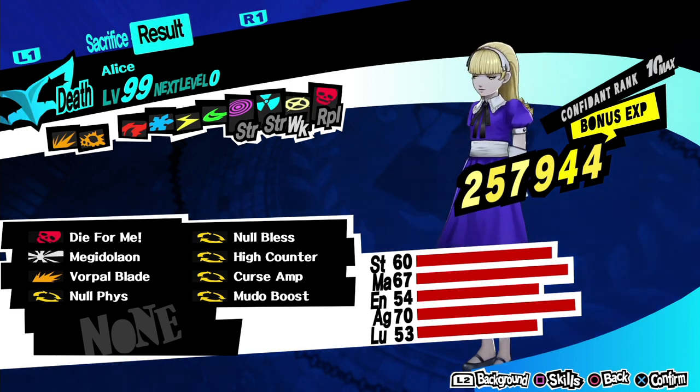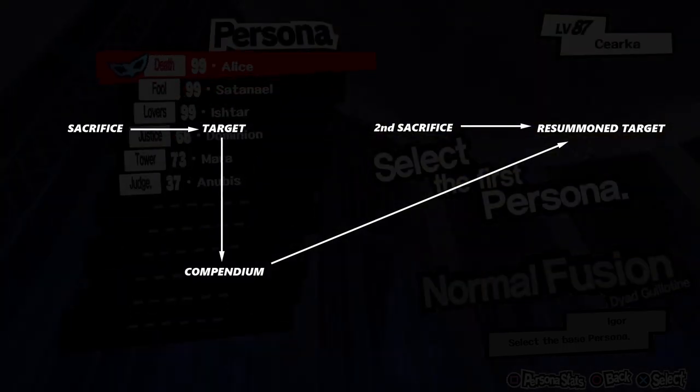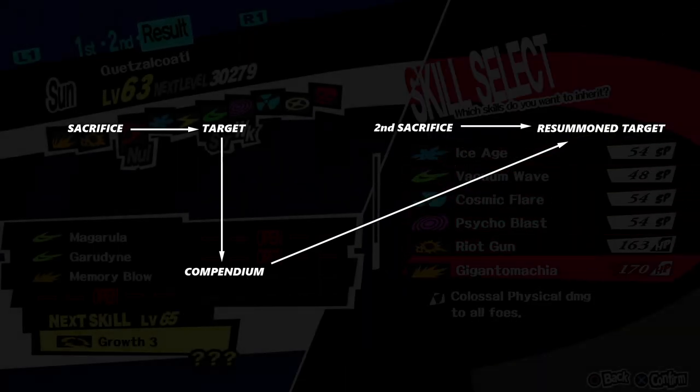So I want to talk about how to get around the two major limitations of Gallows. I must mention, getting around these limitations does get expensive, so it's really helpful to have the discount from having a 100% compendium and a lot of money. The first limitation is that each Persona can only receive one sacrifice per day, and this is actually really easy to get around — simply register it, dismiss it, resummon it, and it's ready for a second sacrifice.